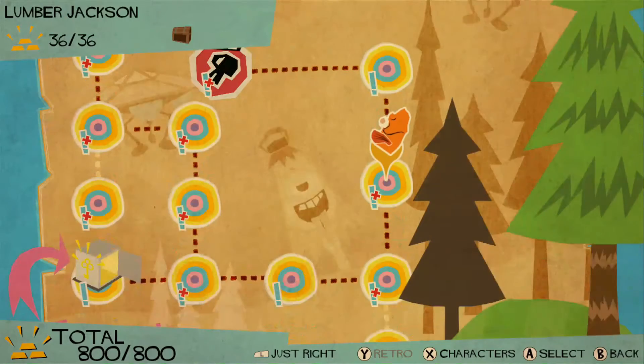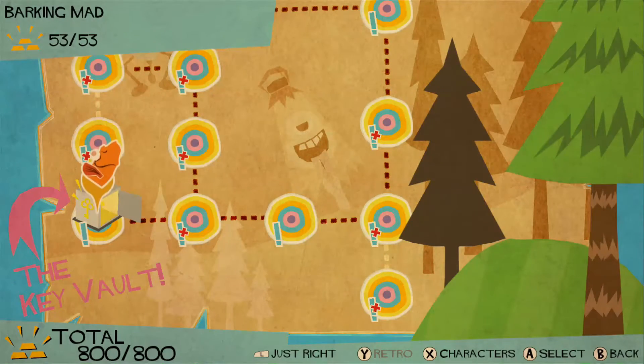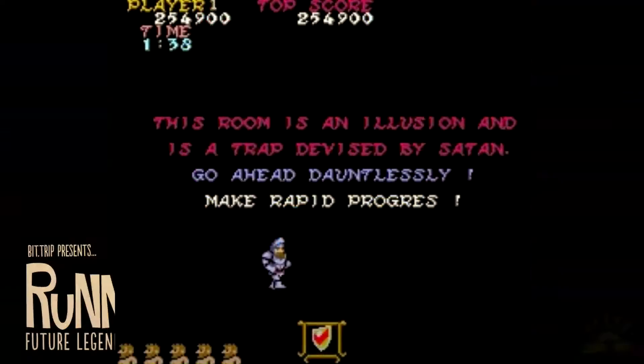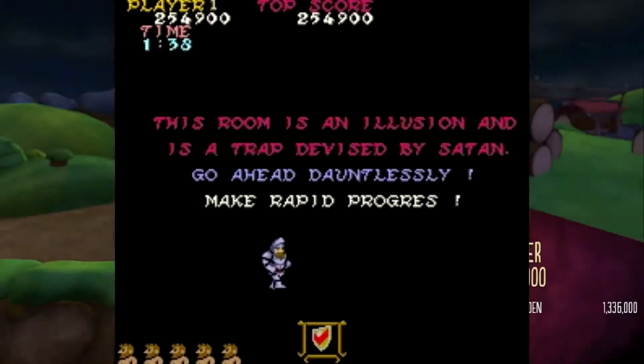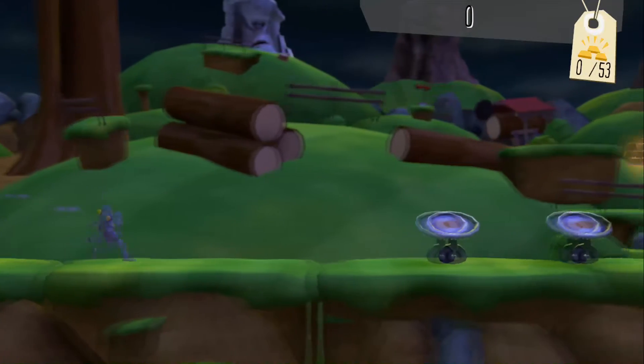In other words, the game is hard as hell, but it's also casual in all the right places. Other developers should take note, as wasting time to artificially increase difficulty is a dated trope and not fun. Thankfully, Runner 2 does not suffer from this common complaint.